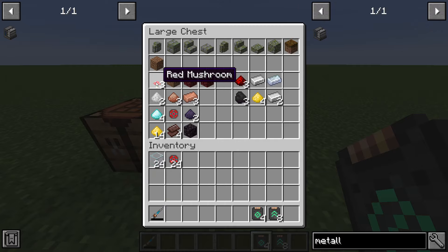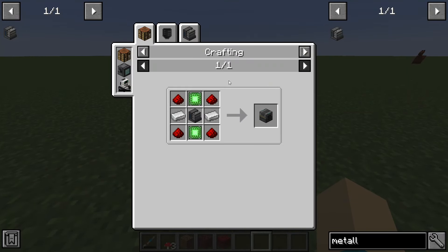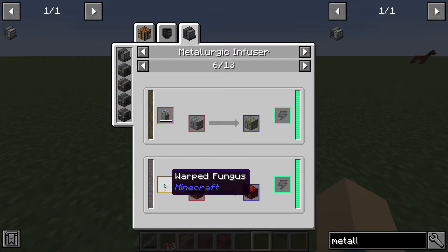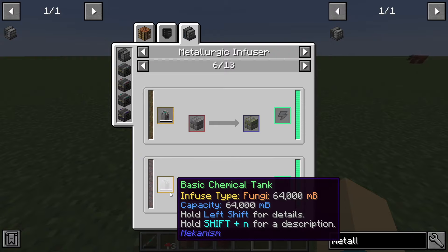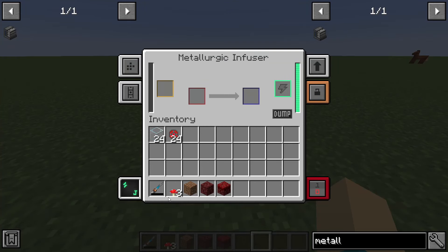The next thing is mushrooms — or any kind of mushroom. You don't have to use the red ones. Going into the Metallurgic Infuser, you can use red mushrooms, warped fungus, crimson fungus, and brown mushrooms — just any kind. But I chose the red mushroom because they're the easiest to find.